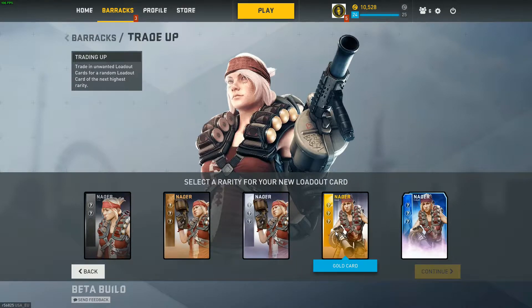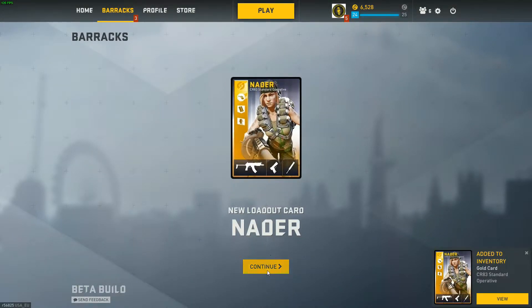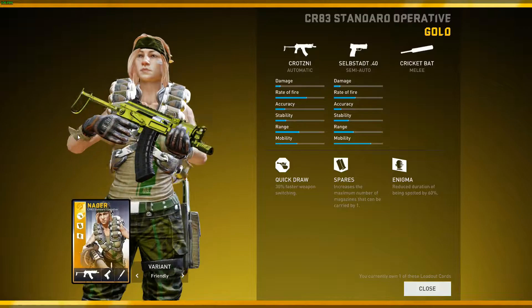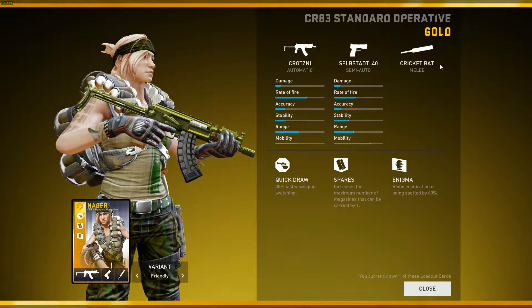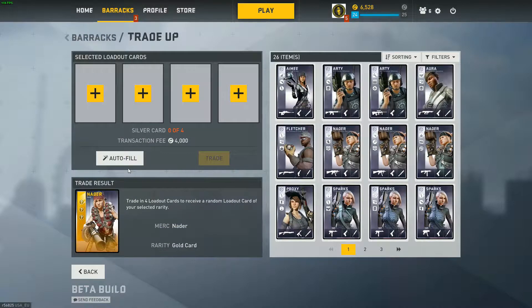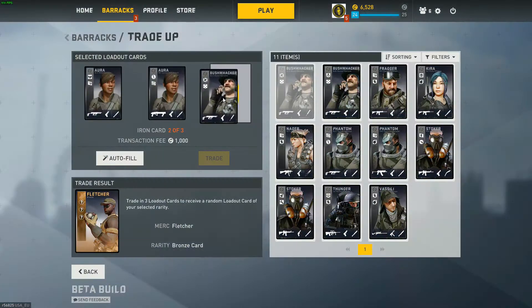For Nader we'll go gold actually. I really hope for an SMG9 gold - 4,000 credits. A credit card... I think this is supposed to be the bamboo, but this gun only has the bamboo pistol grip. We're safe in the Netherlands here. The Crutchney, the Self-Stat or whatever that's called. TV's cricket bat is pretty good. Quick draw spares and Enigma again. This, I feel like, is a decent card. Unfortunately, nothing for the grenades. And yes, it is the same card. That sucks.